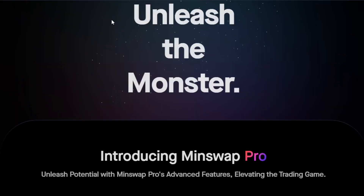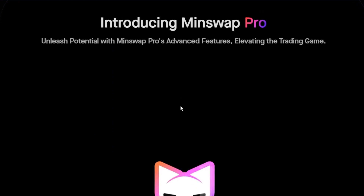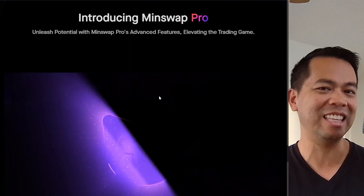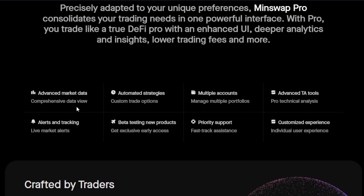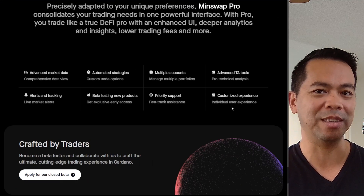Their Twitter thread pretty much ends there, but their website mentions another feature: MinSwap Pro. This is for those traders that need the data and tools to make their trades better. It has advanced market data, automated strategies, multiple accounts, advanced trade analysis tools, alerts, tracking, beta testing for new products, priority support, and a customized experience. Really interesting to see what this all looks like for the advanced traders — I can't wait to get my hands on this one.